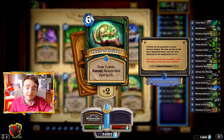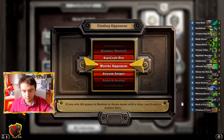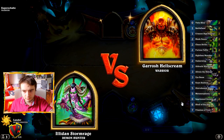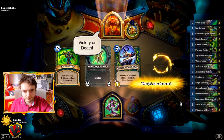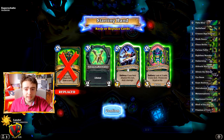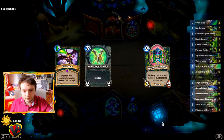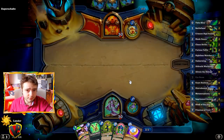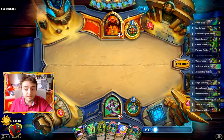Let's give it a try. We're against a Warrior, so let's keep the weapon and the watcher. It's kind of a mid-range Demon Hunter — that means we can be aggressive, we can control the board, but not if the game takes too long. Let's pass.